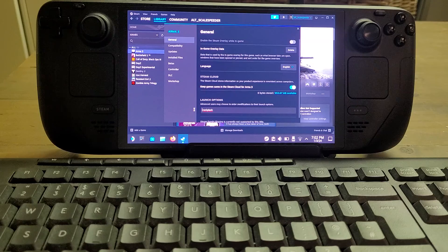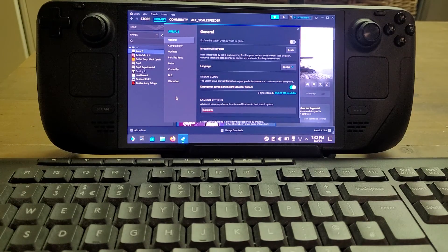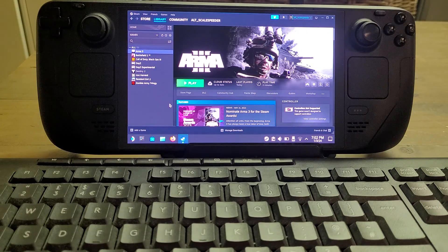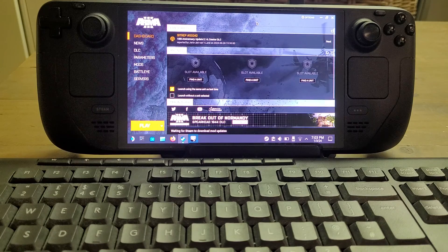In this case we actually want the launcher to load, so I'm removing that. It's really handy to have a keyboard and mouse plugged in for this. So we've just got no-splash now. If you're using your main account and you have dozens or hundreds of mods, this might not work — it might crash or go slow.